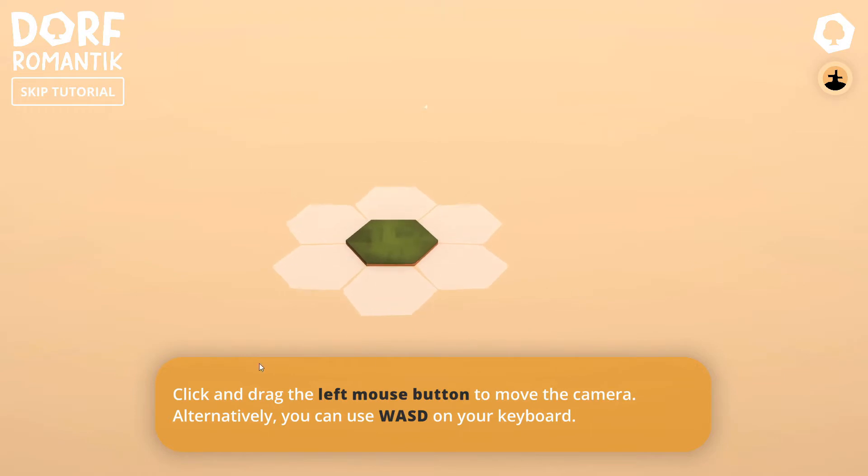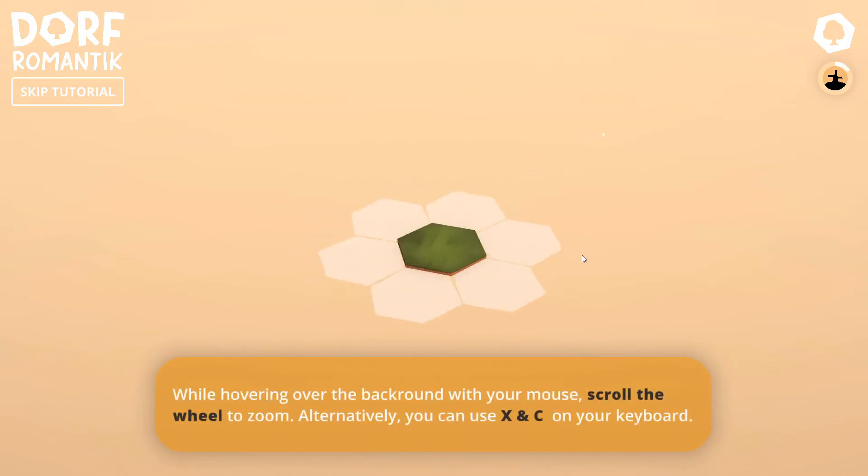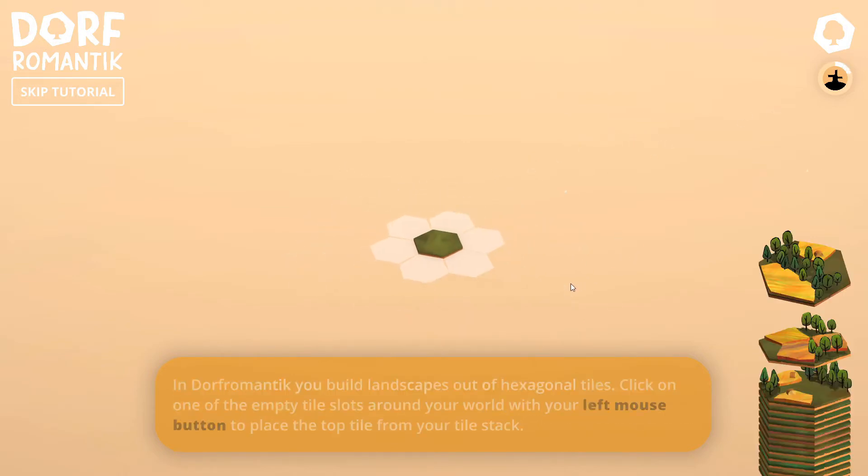So here we go — this is how you move. You can use the left mouse button, rotate with the right mouse button and Q and E keys, and scroll wheel for zoom. That's all the normal stuff. In Dorf Romantic you build landscapes out of hexagonal tiles.